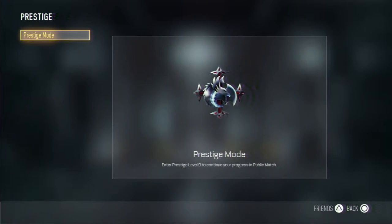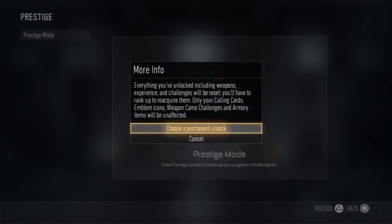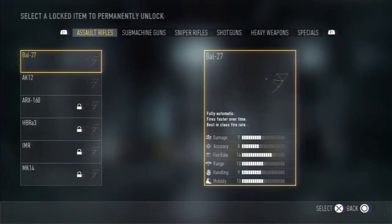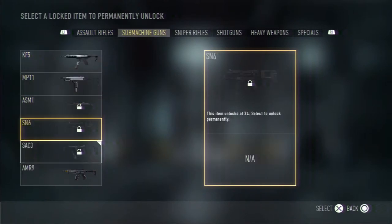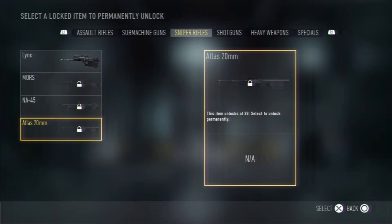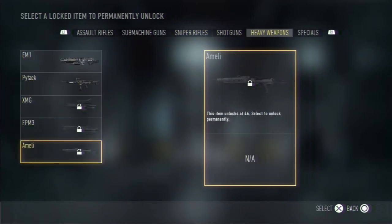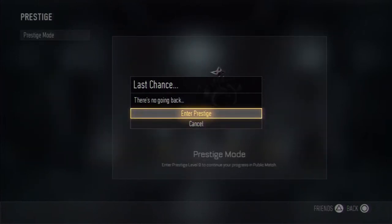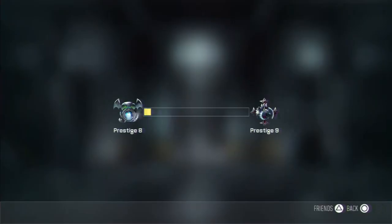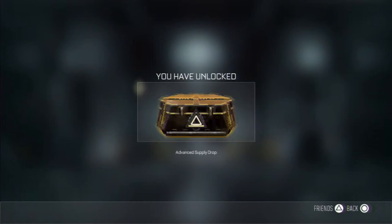Let's go to the Prestige menu. We're gonna hit Prestige Mode, more info. Let's choose my permanent unlock. I picked the AMR9 last time, and this time I think we're gonna pick the Amelie. Yeah, let's use the Amelie. I'm gonna enter the Prestige. Oh — Prestige 9! All right, we are rank 1, Prestige 9.